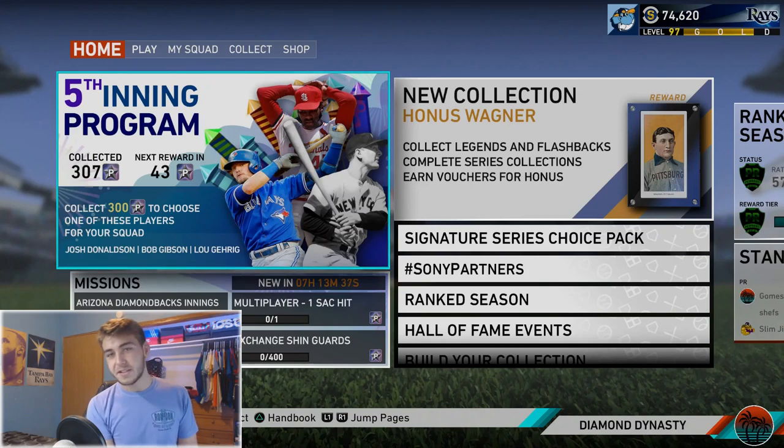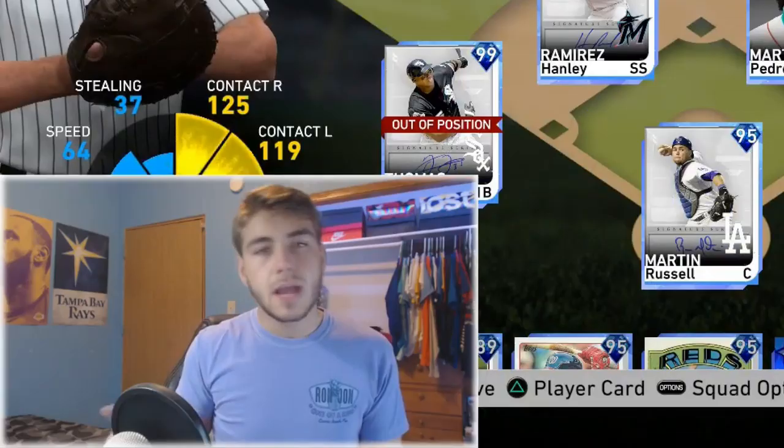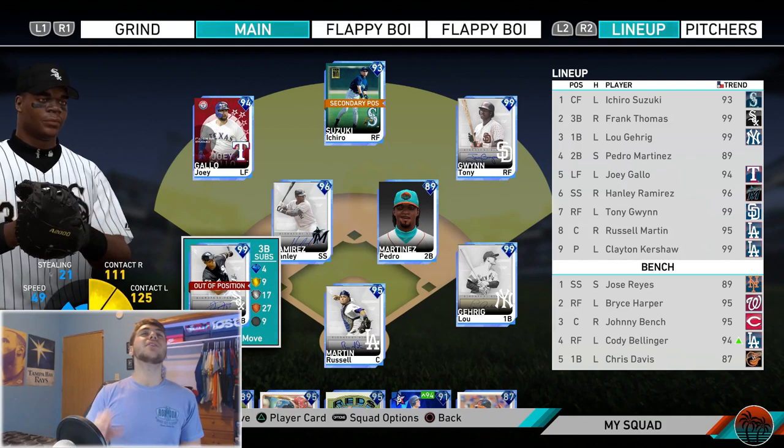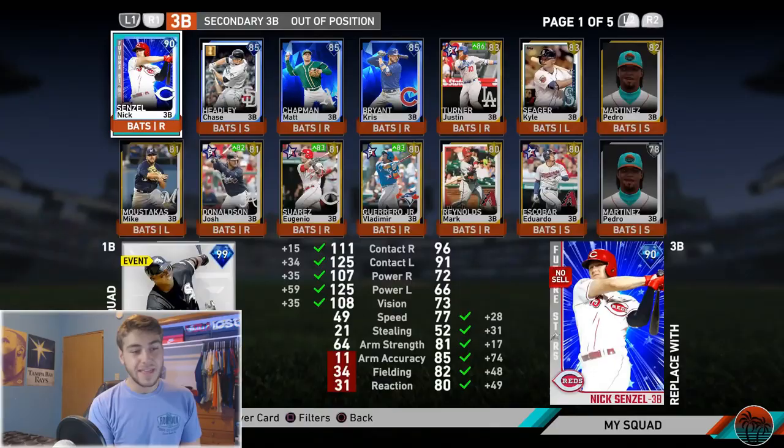What's going on guys, Grimms are back again on another MLB The Show 19 Diamond Dynasty video. Today we're going to be doing an interesting challenge. You guys know I picked up Lou Gehrig — spoiler alert if you didn't watch my video opening up the 5th inning program pack. We got Lou Gehrig, which leads us to the question: what would we do with 99 signature Frank Thomas? Put him on the bench, or have a dumbass challenge putting him at third base? And that's exactly what we're going to do today.